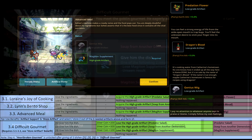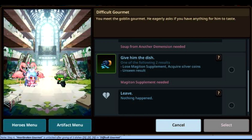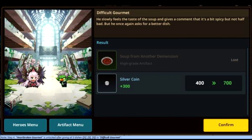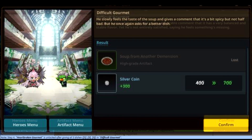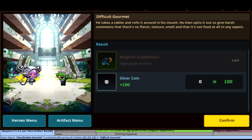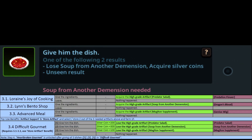And we are back with the Difficult Gourmet. As you can see, you will have to give these three, like I said before. That's going to be the Predator Salad, the Soup from Another Dimension, and the Magiton Supplement. Do note that you get Silver Coins — 300, 200, and also 100. This is something you can do during your other runs as well; it's only the white ones that are one time only. This will be repeatable later on. Also note that when you give the third and last one, there is an unseen result — and that result is to unlock the fourth event in the chain.